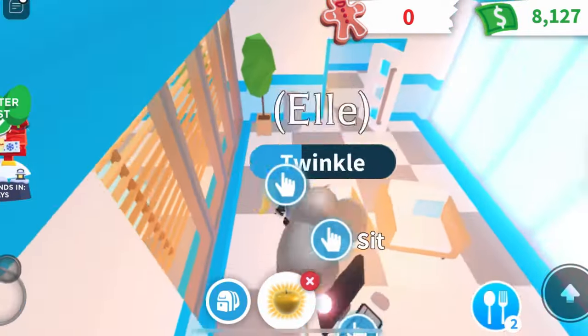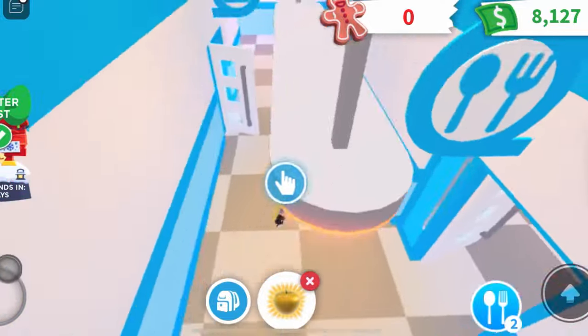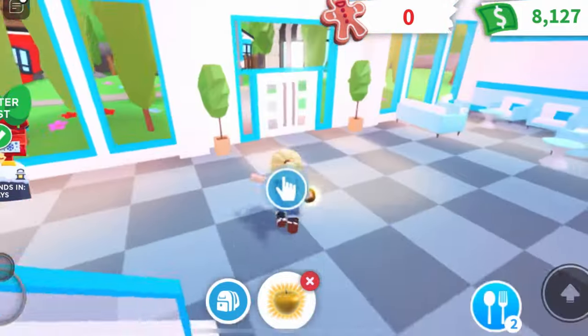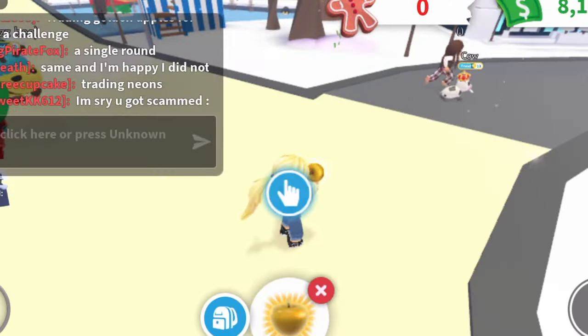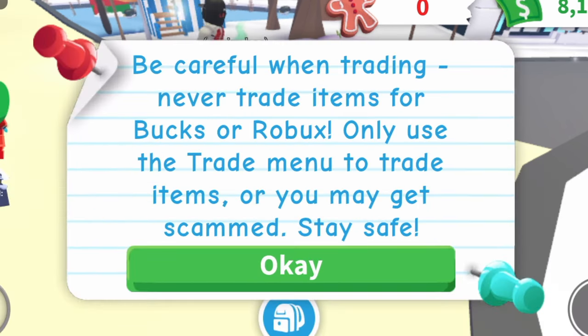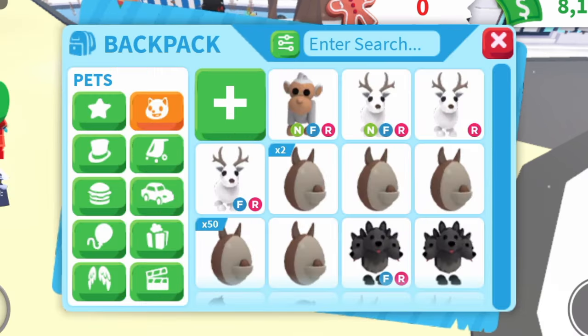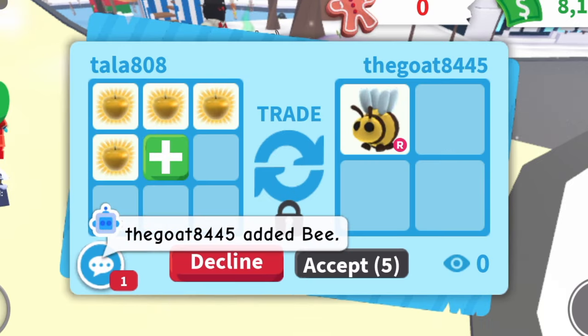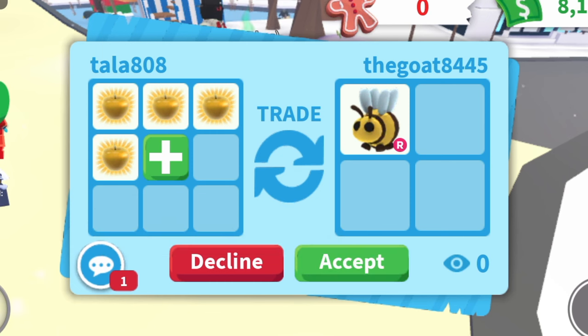Now that I have my golden apples, I'm going to go in front of the nursery and start trading these apples with people. If you're trading the apples, it helps to get trade requests if you say in chat, "trading healing apples" or "trading golden apples." I just got my first trade — I'm going to put in a bunch of apples and see what they offer me. I've only been in the server for about a minute and we already got a trade request.